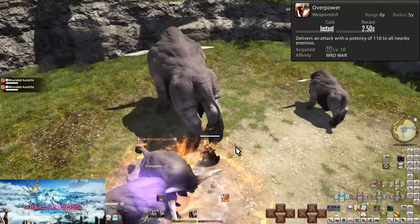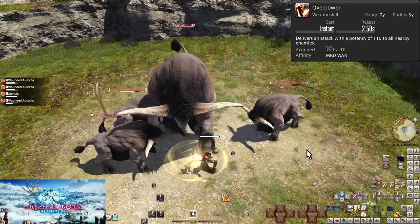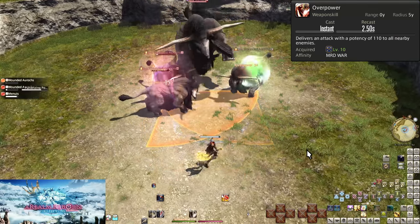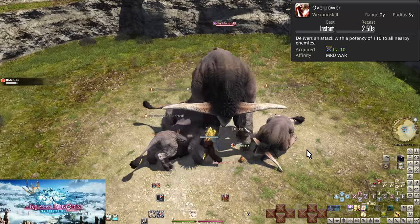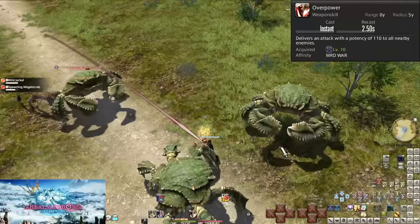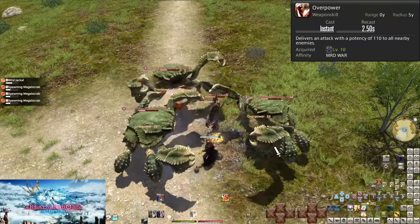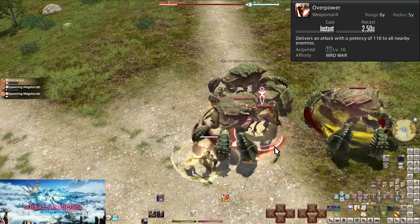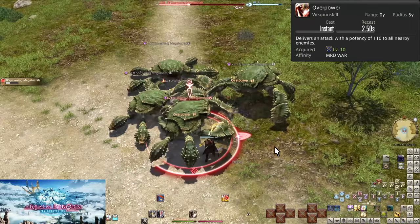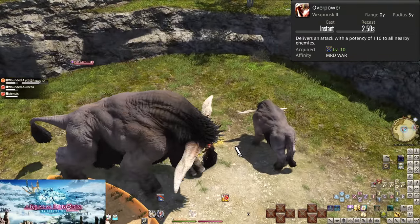Level 10, Overpower. This is our first AoE — Area of Effect — attack. And it's one they ruined! This used to be a very useful, very superior to other tank AoEs cone. Now it's a 5-yalm AoE in a circle around you. You have to aim yourself to the middle of enemies to hit. When you run up to a group of enemies, 2 or more, hit Overpower to deal damage and get Enmity established. Enmity is your ultimate goal. The damage is strong, but this is a key tool for making sure trash packs stay on you rather than your allies. At this point, even on 2 enemies, this is stronger than single target attacks, but I recommend using AoE on 3 or more enemies beyond the initial pulling.